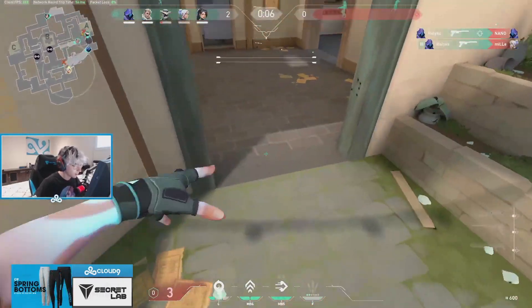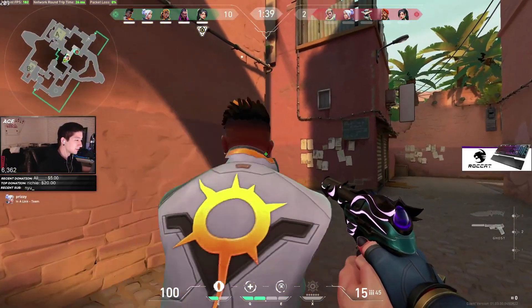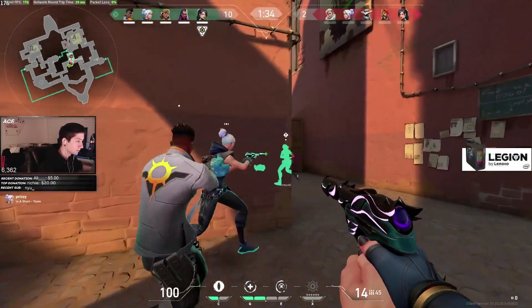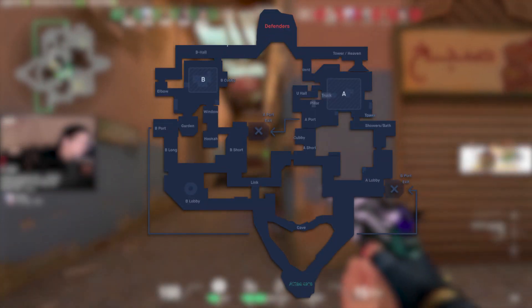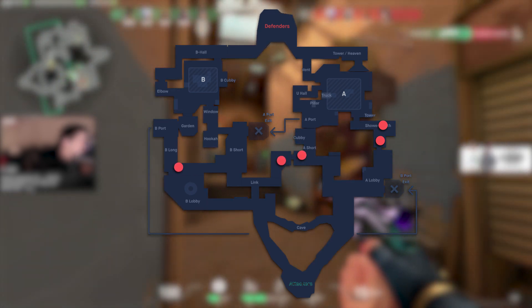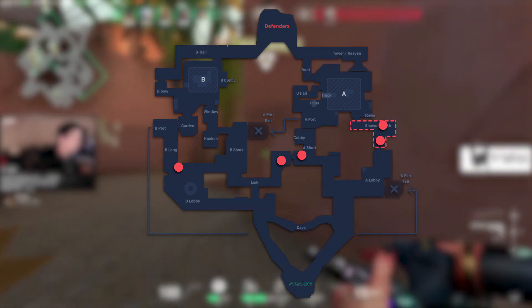If you want to increase your game sense, or make your game sense useful, you have to stop with the pre-programmed strategies that end up in a coin flip most of the time. Instead, you should be opting for defaults with specific goals in mind for that round. Realizing there aren't many weaknesses in the enemy setup calls for a default, because instead of rushing into a strategy, you play the map in pairs and slowly clear the map angle by angle to safely get the enemy to naturally give you control of a difficult part of the map.